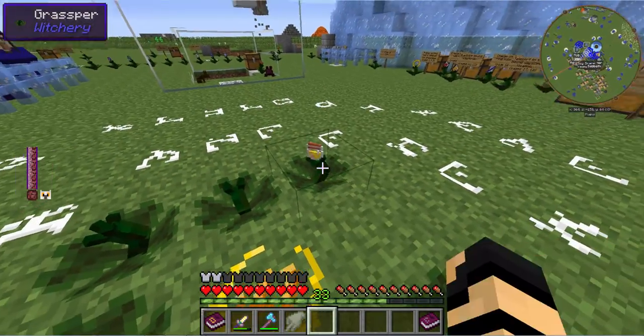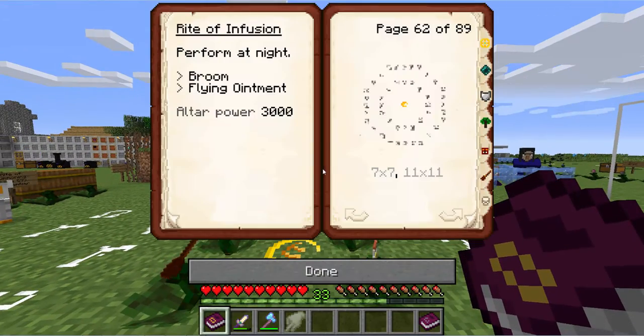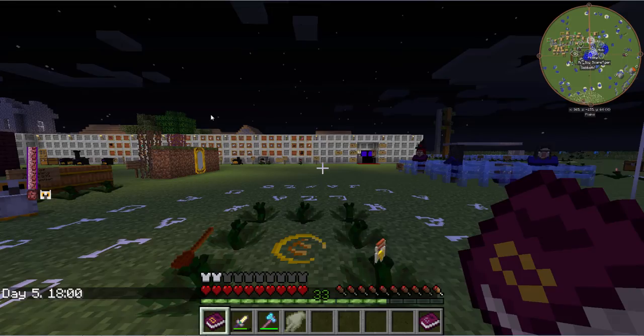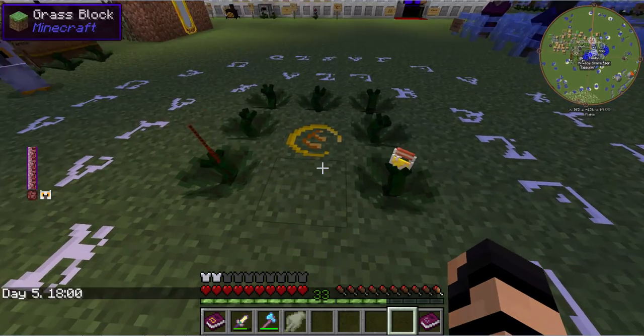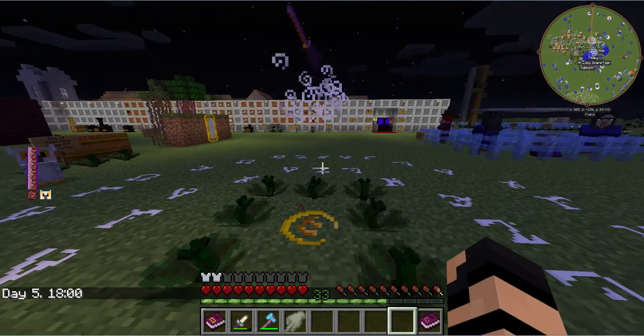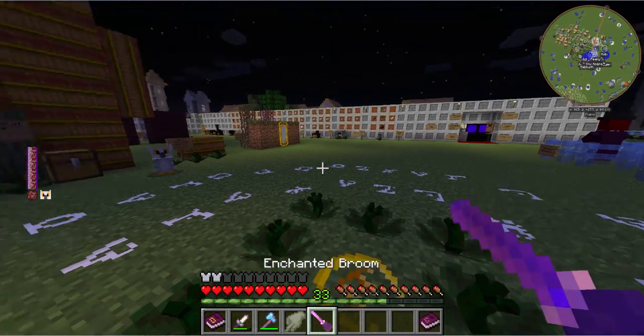And then what else do you need to do? Well, you put them down here in the circles — the magic circles — and you do a rite of infusion that needs to be performed at night. Altar power of 3,000, a broom, flying ointment, two white circles here. Let's get this going at nighttime. You click this, and voila, you have yourself an enchanted broom.